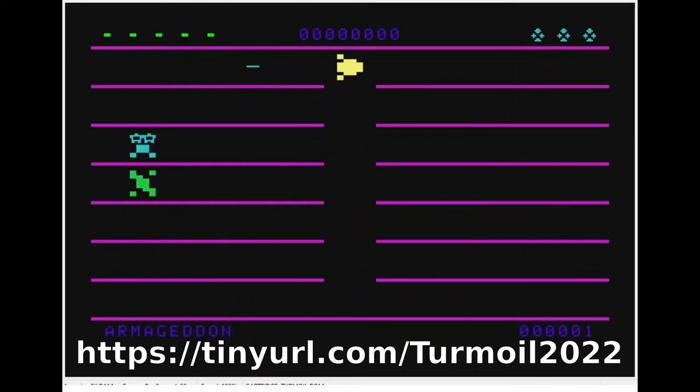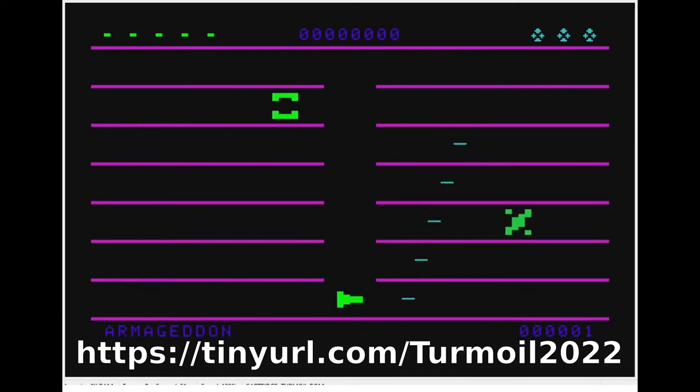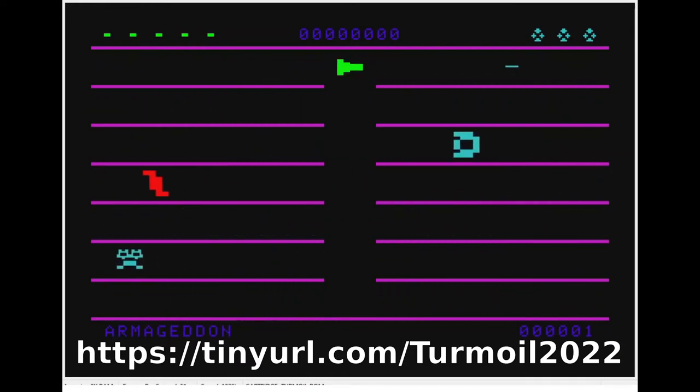As you can see, I do not have collision detection set in yet. Collision detection would handle running into things or enemies running into lasers. Right now I am working on the character-based sprites I'm having to use, making sure they work correctly, as well as the movements and controls.